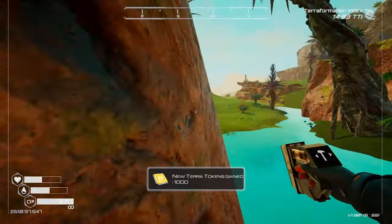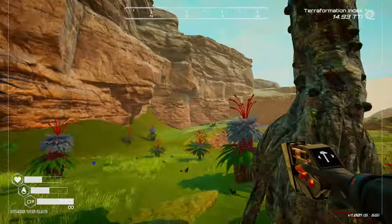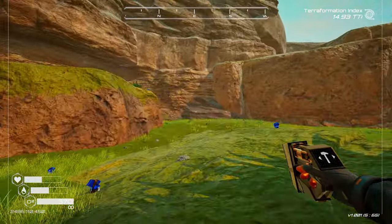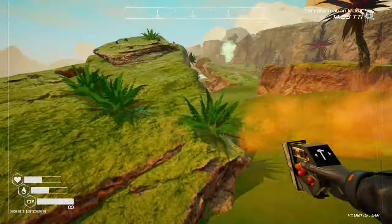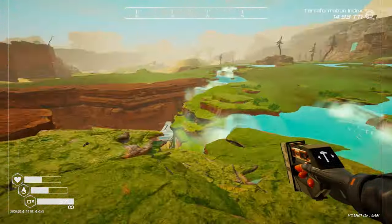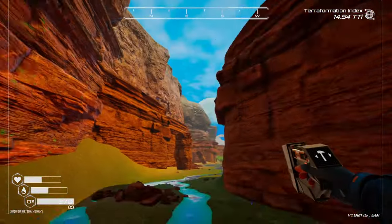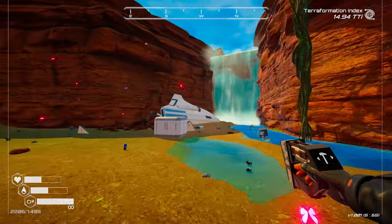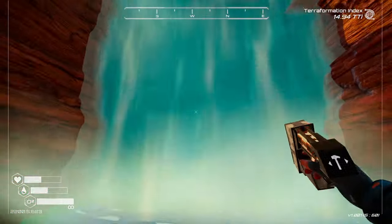A thousand terra tokens — yep, keep going. Keep searching around, see what all we can find. So yeah, this is definitely new, this was not here before. Oh there's a thing down here. I can see the ring off in the distance too. Wait, I think I know where I'm at now — I think this was in the game before. Yeah, this was in the game before. I remember this right here.